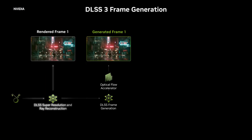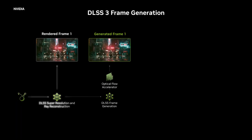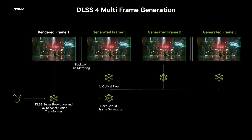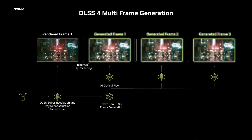DLSS 3 took an already rendered frame from the GPU and used it to AI-generate a new frame, effectively doubling your frame rate. With their new multi-frame generation technology, they can now generate up to three new frames, so your frame rate gets multiplied by four. If you're running a game at 60 FPS with multi-frame generation, your eyes will see 240 FPS. Because the AI is handling much of the work, your GPU doesn't have to work as hard.